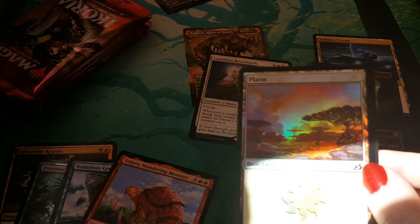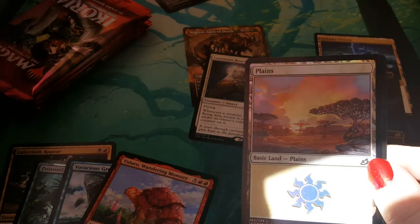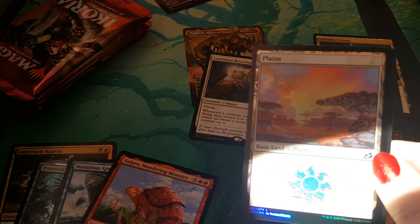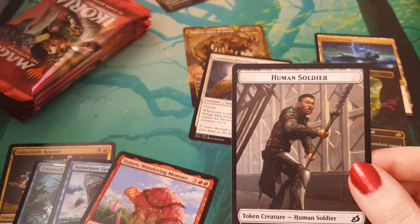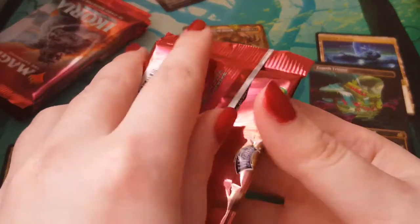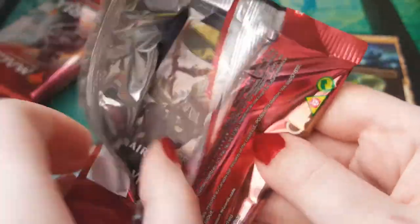Oh my god, I actually got a sunbeam — like a rainbow. Oh wait, there's a rainbow on my arm! I have ascended to the ultimate magpie form. And a human soldier. Well, this part of the box is looking pretty spicy apart from the box topper. I can't complain about that.